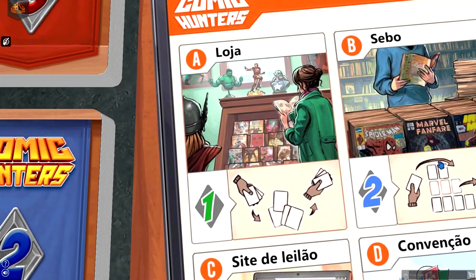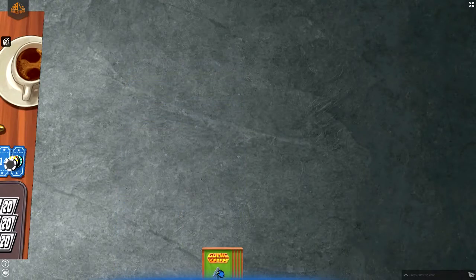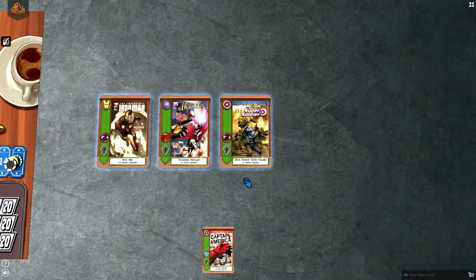In the comic book shop, players find the latest releases and comics published since the year 2000. Players draft cards, choosing one and passing the others, until each player has 4 cards.